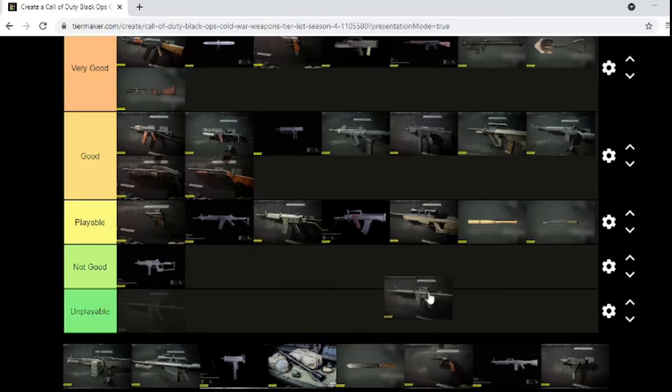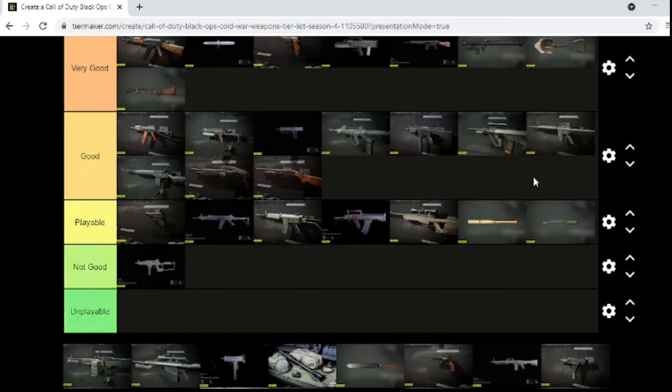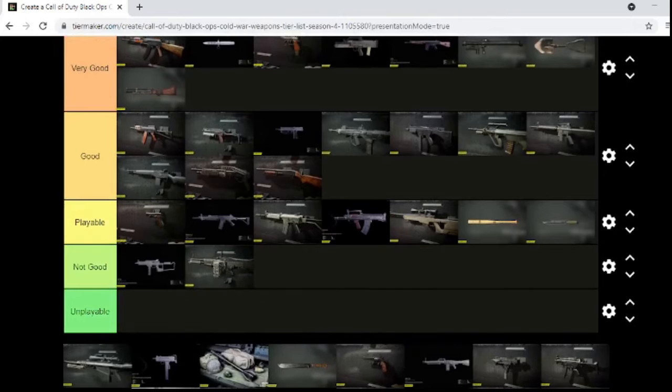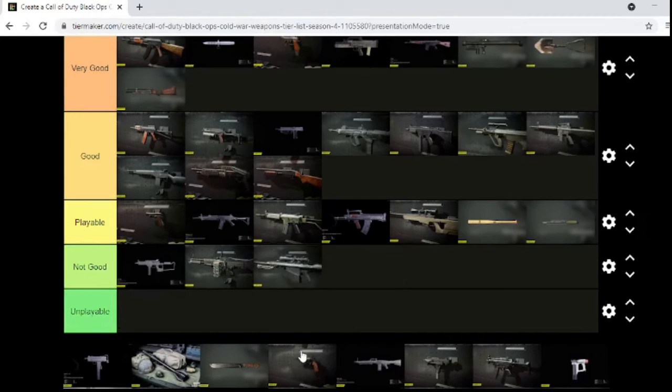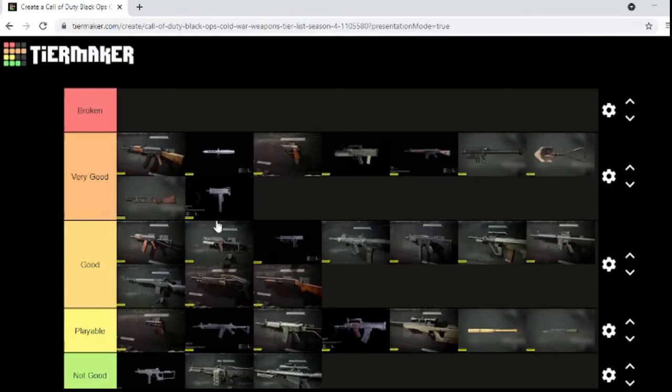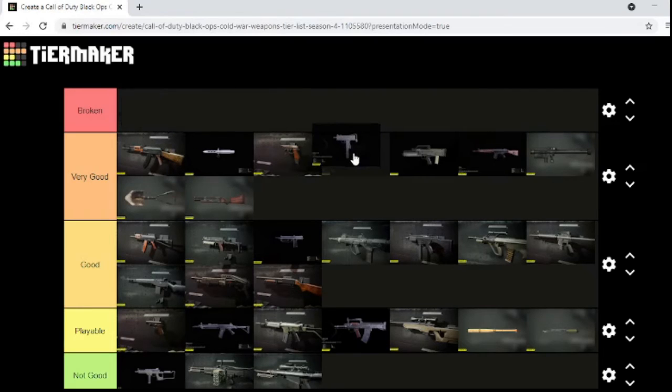M16 — just below the top tier because I'm pretty sure the recoil is higher. M60 — not good. ZRG — not good either. Mac10 — we talking pre-patched Mac10? Broken. Talking nowadays Mac10 — still very good, definitely a solid gun.